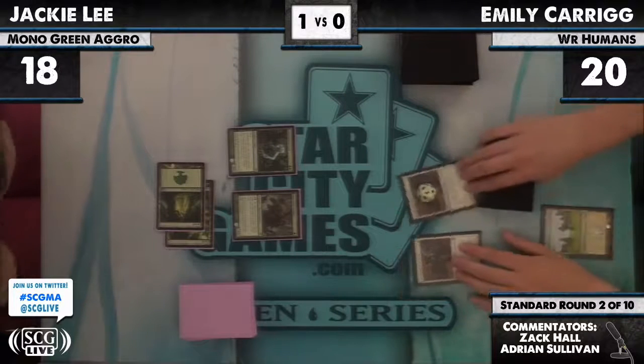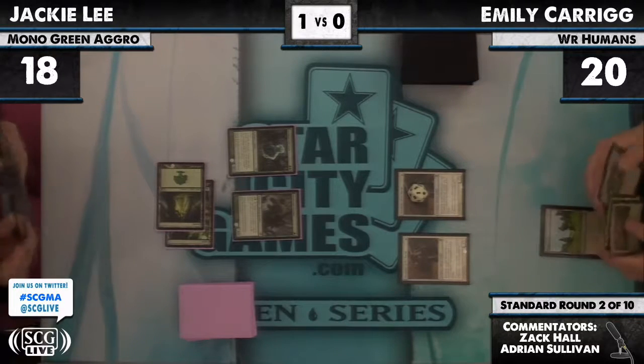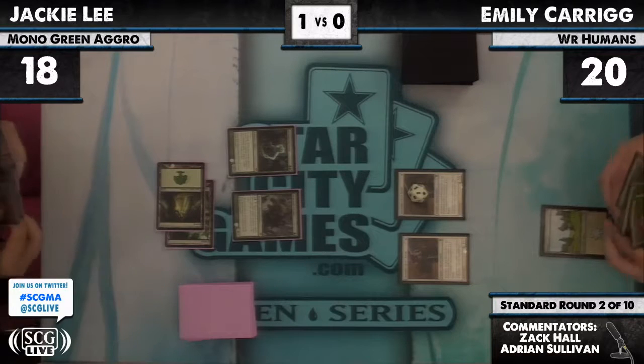Jackie Lee plays a Geist of Saint Traft on turn two — wow, great draw. The Geist is exactly what she wants right there. She just wants to prolong this game as long as possible because Emily only has one land; the longer it goes, the further ahead Jackie will pull.